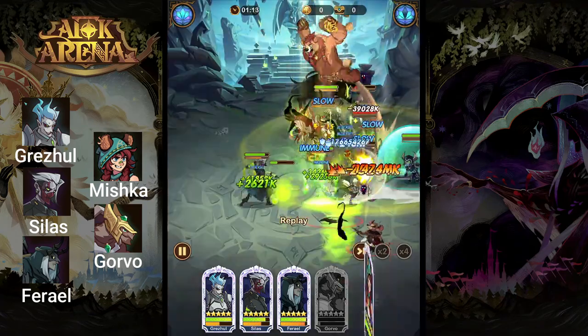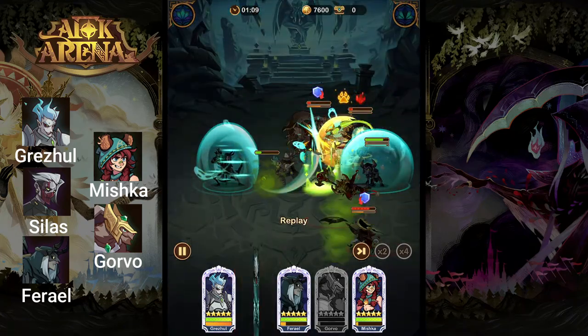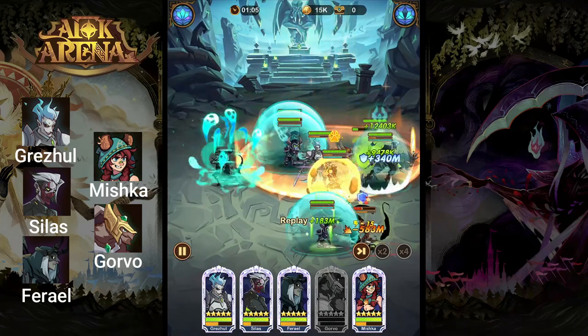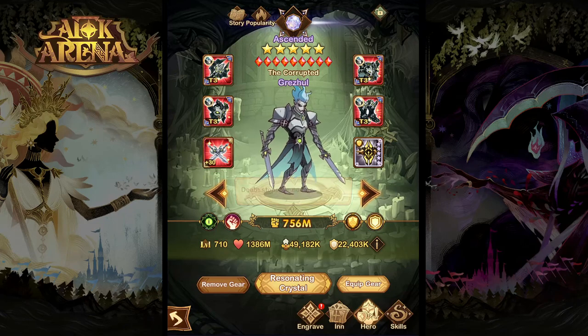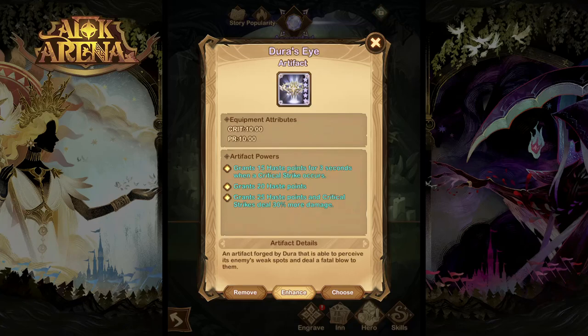Keep in mind, this is just one example of a team — Ulna is still the best option to put in the front row with Grizul, but you can definitely mix around with different heroes depending on the enemy team to achieve victory. As for artifacts for Grizul, the two main options are going to be the Waistband of Resilience when he needs to be a bit more tanky, and Dura's Eye when you're going more offensive.